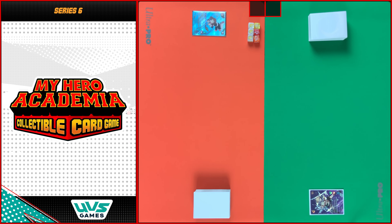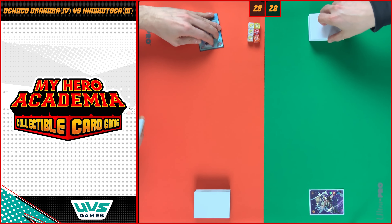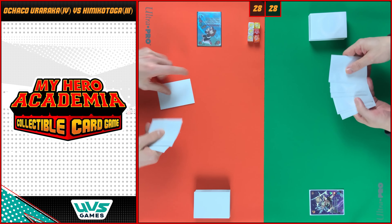All right guys, let's start the game and let's find out who will go first. Three, three, six, four. I will start — I'm gonna draw six cards and I will commit my hero.